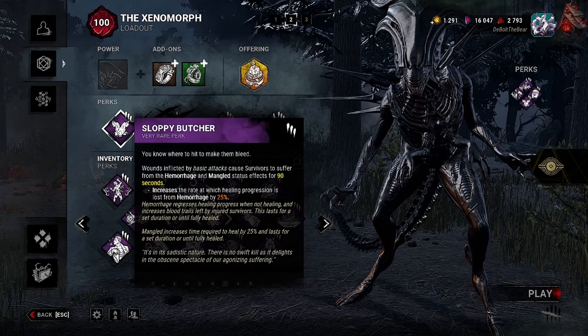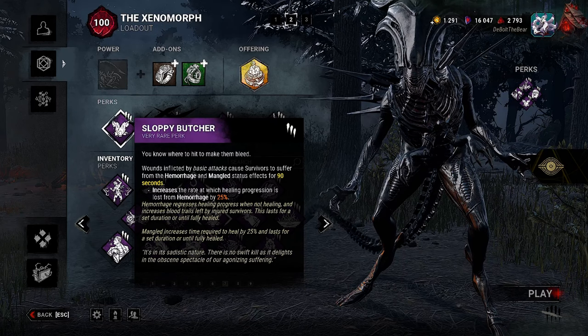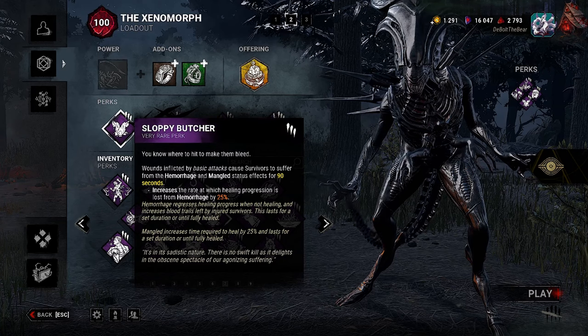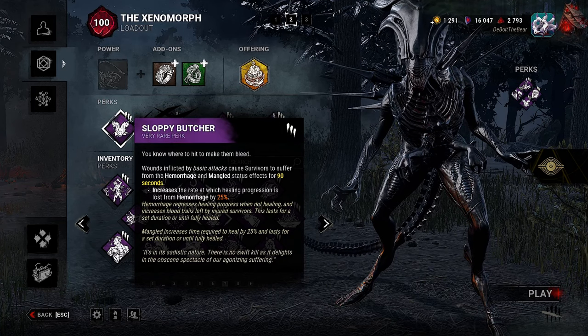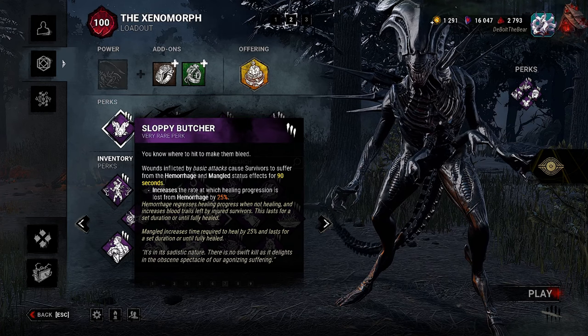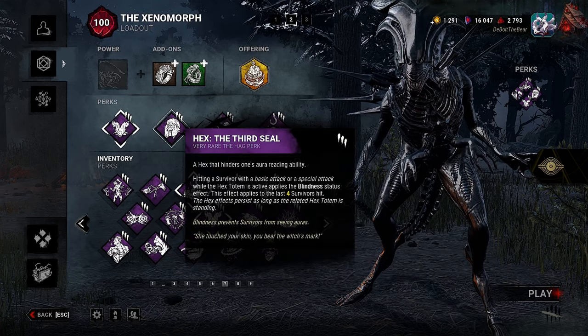Hemorrhage regresses healing progress when not healing and increases blood trails left by injured survivors — this lasts for a set duration or until fully healed. Mangled increases the time required to heal by 25% and lasts for a set duration or until fully healed.